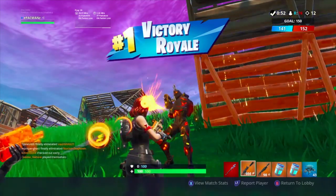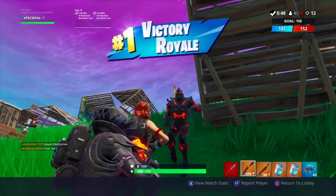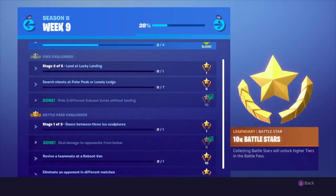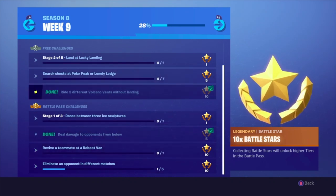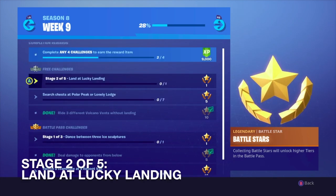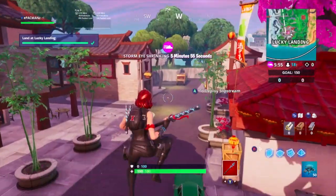It says we won but we clearly lost — some kind of glitch. In that first game we completed: deal damage to opponents from below, ride three different volcano vents without landing, and landed at Loot Lake. Now we have to land at Lucky Landing — check.